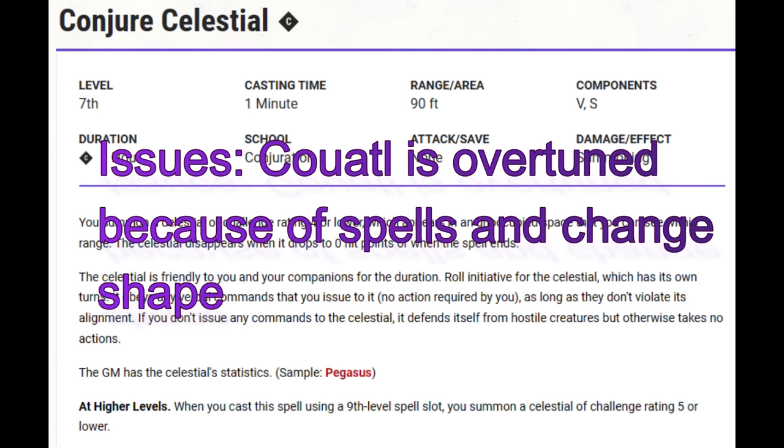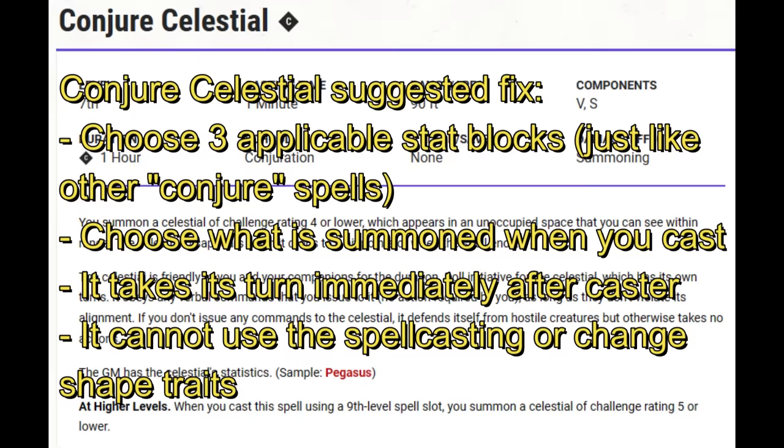Level 7. Conjure Celestial — thematically there's no reason to have both Summon Celestial and Conjure Celestial in the same book, but if they're keeping both, there's no point making this a template since an upcast Summon Celestial would do the same thing. So: you choose three Celestial stat blocks of the appropriate challenge rating when you prepare the spell, and can switch them out after a short or long rest. You choose which Celestial appears within range when you cast the spell — it takes its turn immediately after yours — and if it has the spellcasting trait or ability to change shape, it cannot use those traits.